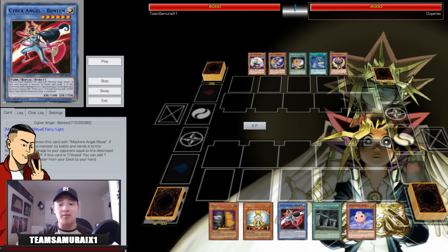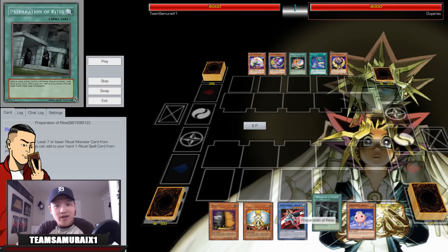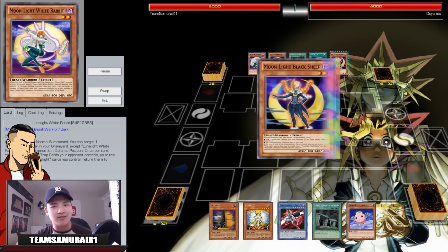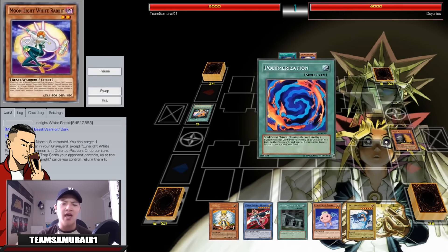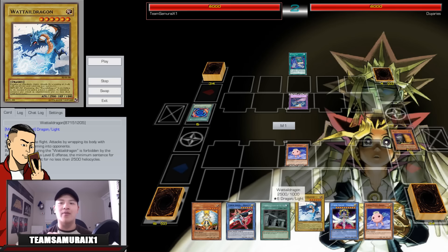Replay 1: I'm facing against Luna Knights going second. My hand is absolutely phenomenal — I have my ritual card, Preparation of Rites, Benten, and Maxi C. His hand looks like he's going to special summon a lot from the deck, so I go Maxi C. Maxi C is absolutely phenomenal because the amount of pluses you can get is very very good, and with this deck you want to go second.